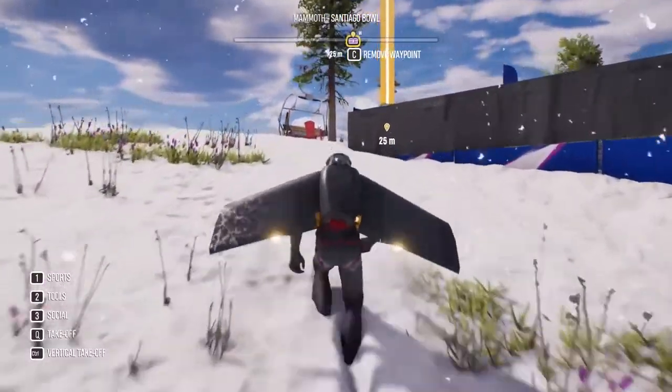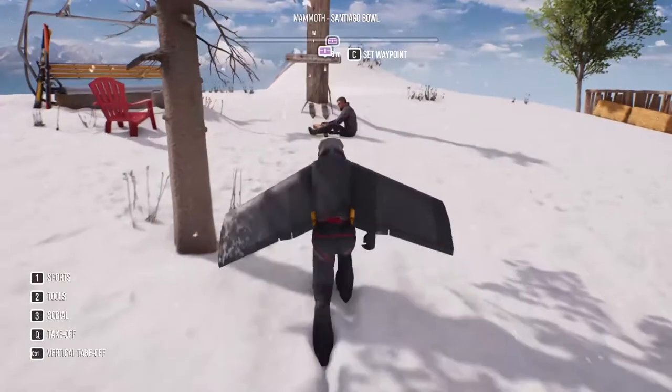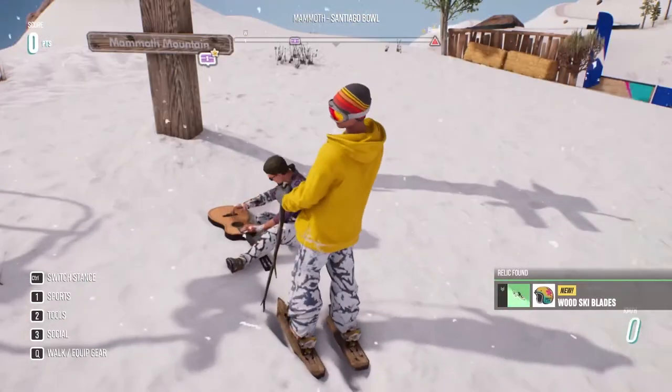Near this blue construction, between two trees, you will see the man playing on the guitar. Press E and collect wood ski blades.